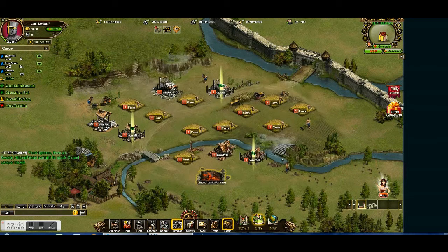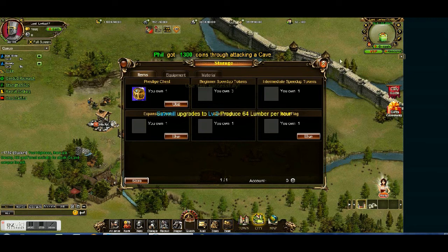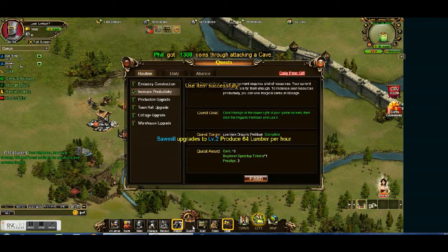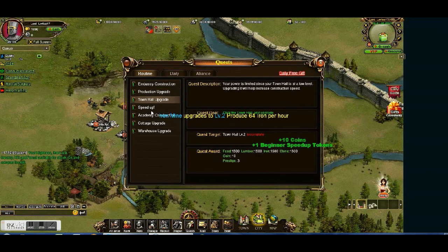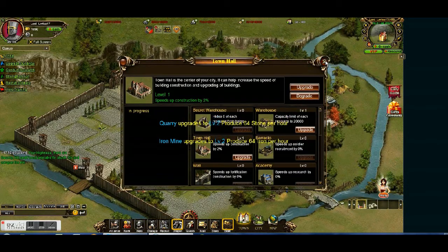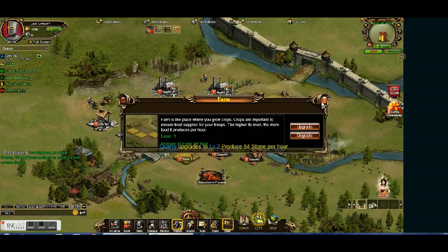So increase productivity — use the item organic fertilizer, which will increase your food by 20%. Alright, so we did that. Speed up — first let's upgrade our town hall, and then upgrade these.